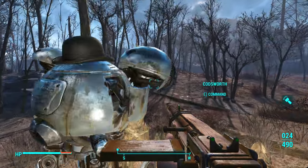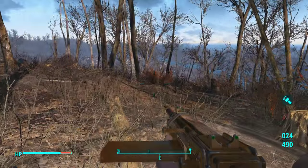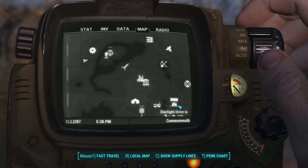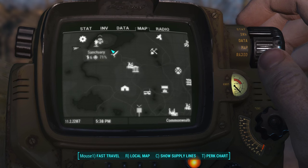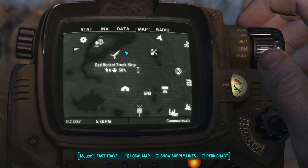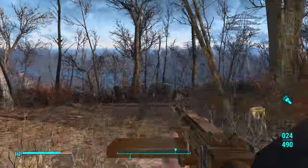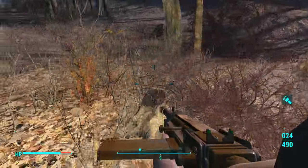Hey everyone, and welcome back to episode 33 of Fallout 4. Last episode we set up a supply line between Sanctuary and the Starlight Drive-In. That's super important - all the inventories are linked up. We scrapped some things and crafted a bunch of base defenses just to start attracting settlers. That's how we were able to set up the supply line.